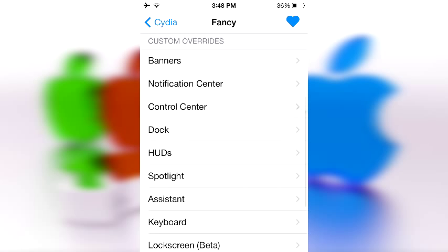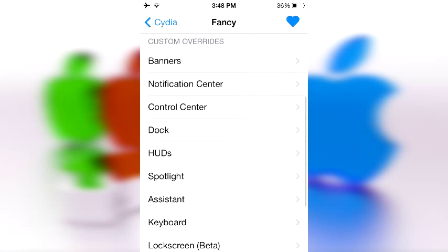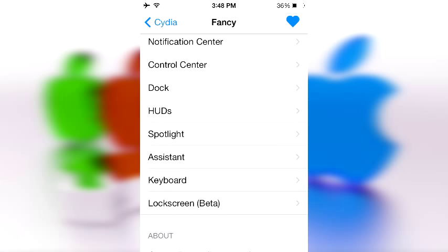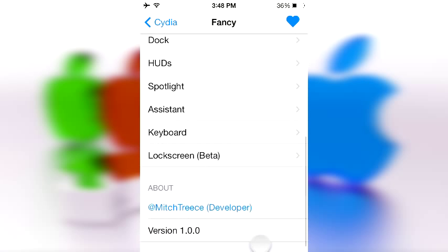Now there is one last thing that you might want to do. This is not only a list of all the things that you can change, but a list of things that you can tweak one-on-one. So I could go into banners and change it to hot pink, and I could go into control center and change it to bright yellow — do whatever the heck I want. And it works with almost everything. You can even change the color of your keyboard. So this tweak goes pretty deep, and if you want to contact the developer for some reason, there's info down there.